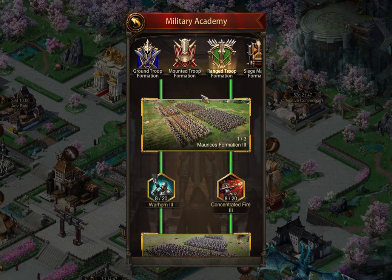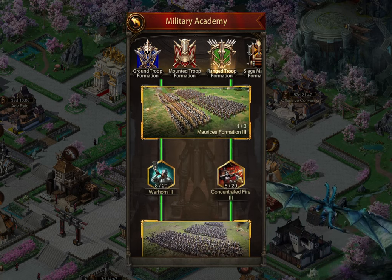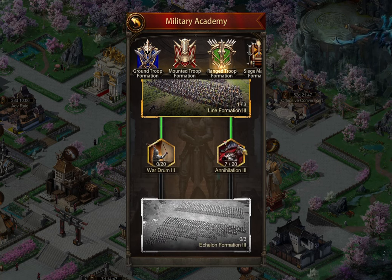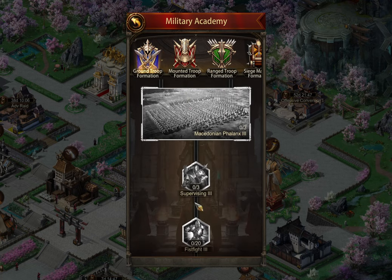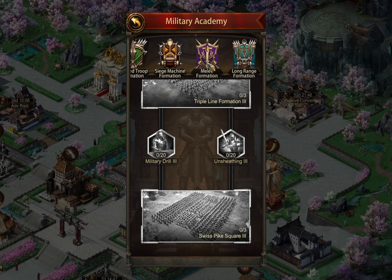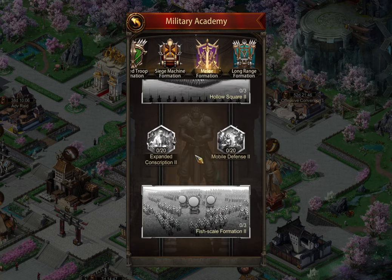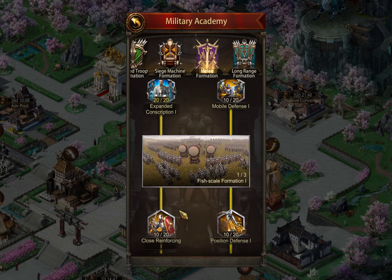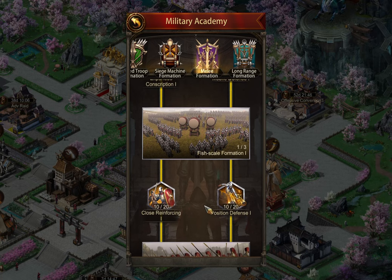I'm on level one for a lot of those — I basically did the minimum to unlock it, and I have more ground troop research I need to do. But really if I take a look at it, it makes way more sense for me to focus my tactic scrolls on this new research. And then eventually, once I've gotten to the break-even point where it's a little bit cheaper to do the old research, I can go back and do that research.